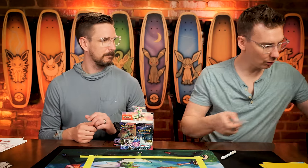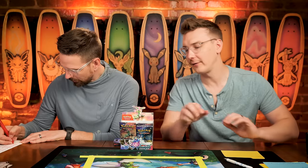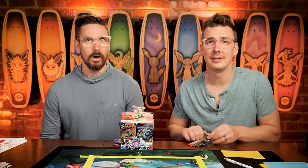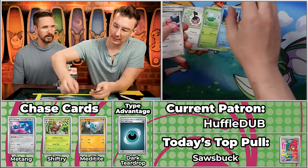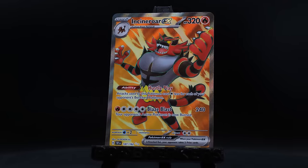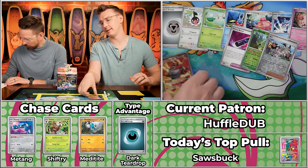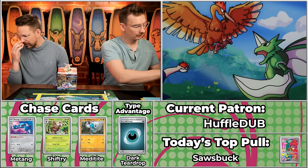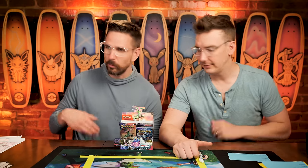Next up is our first rookie of the day — Huffledub! Their first pack ever. Can they go huge? We've got Metal energy — no multiplier — Carvanha, Lickitung, Palafin, Scream Tail, Heavy Baton, Turtwig, the Eerie, and Incineroar. I love Incineroar — one of Ben's favorites in Smash right now. It's $2.47, rounded up to three. Three points for Huffledub. Four total — rookie of the day sometimes needs seven or more, so they've got two other rookies to compete with.